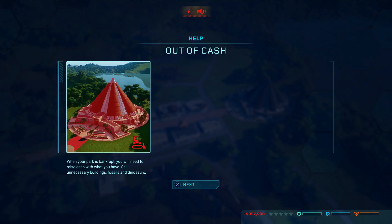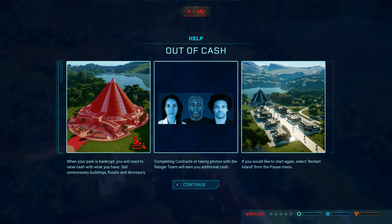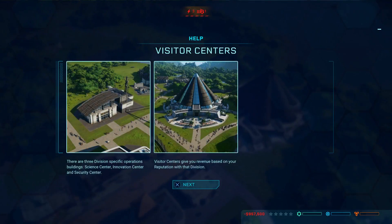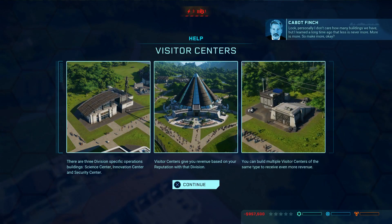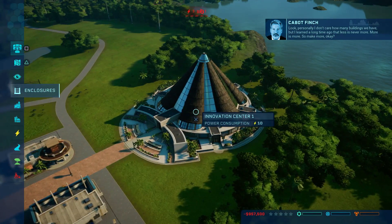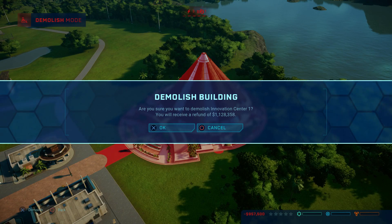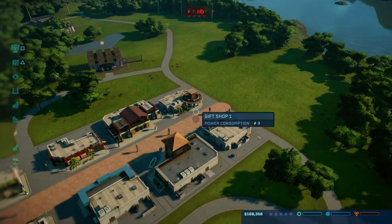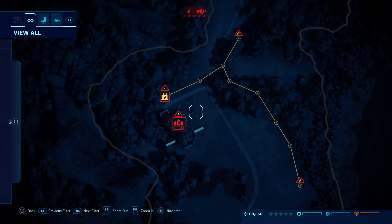This is the place where Jurassic World happened. It looks like we're at a crisis, so we're going to have to sell some things. Goodbye wonderful building — we're selling you for over a million. Do we have any power? We have a power station.